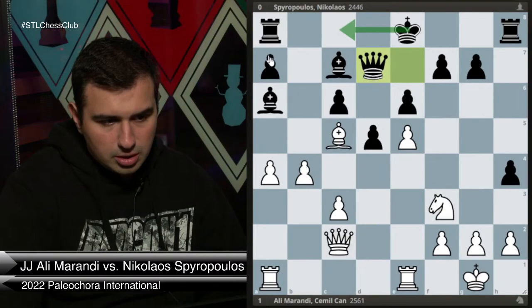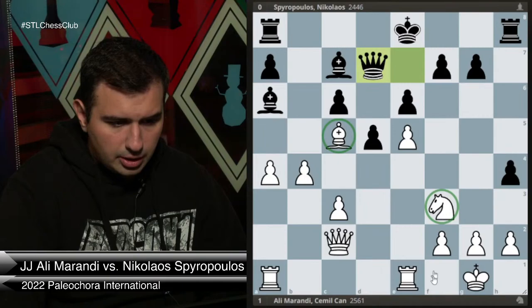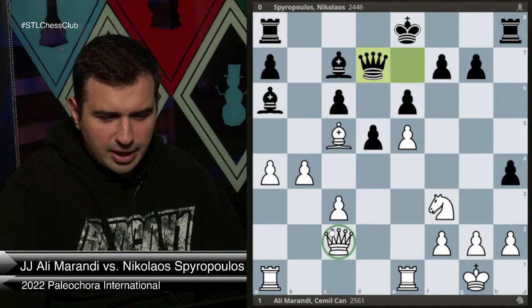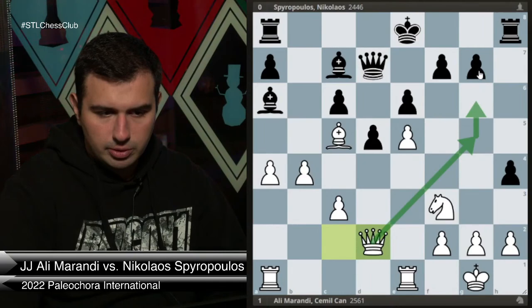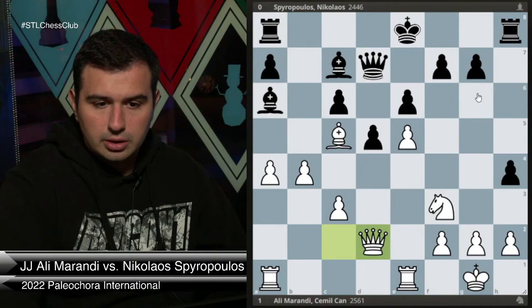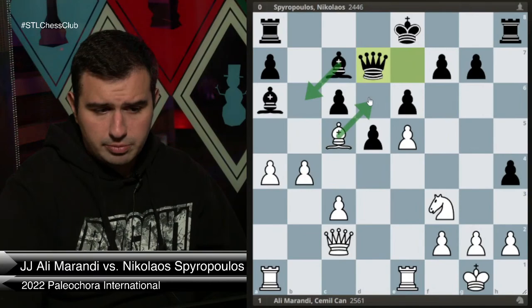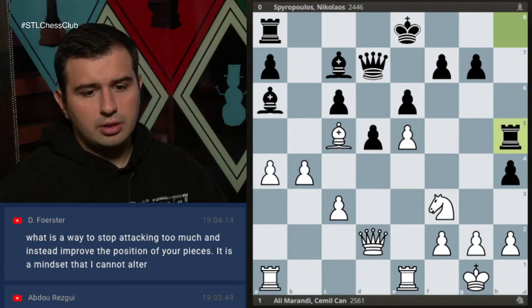I see suggestions like f4 in the chat — all good — but I don't really want to launch my pawns and maybe weaken my king. I prefer slowly improving my pieces, not pushing pawns. My opponent plays Qd7 — maybe he wants to castle long, but a7 is hanging. My bishop is doing great, the knight is doing well, the rook on e1 is fantastic. But the queen — am I really maximizing it? No. I played Qd2 with the idea of going to g5 and taking on g7. I'm very aggressive at this point.